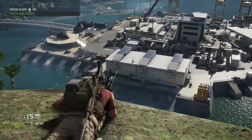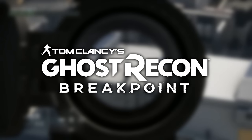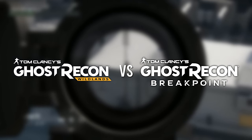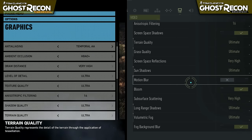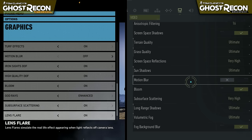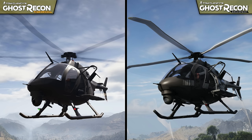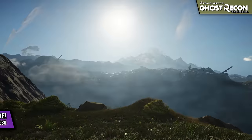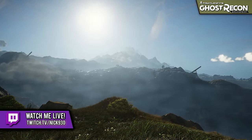In today's episode, we're taking a final look at the recently released Ghost Recon Breakpoint, and seeing how it compares visually to the previous entry to the series, Ghost Recon Wildlands. To avoid retreading the same ground, we're going to investigate a few different aspects that weren't touched on before, including the vehicles, a more in-depth look at the character and animation quality, and an extended look at the available environments.